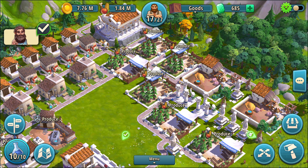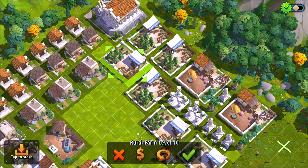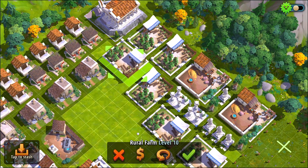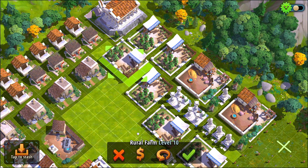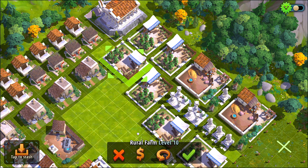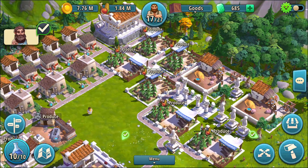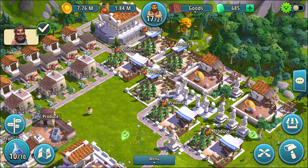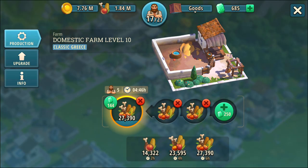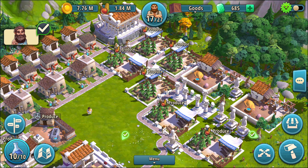I think you can actually stash these away. If you look on the lower left, it says 'tap to stash.' I'm hoping that means I can do that — I don't want to do that now, obviously, that would be a mistake. Because just having all these is such a waste of space. I only use two of them right now, and I have 1.84 million food, so not a problem.